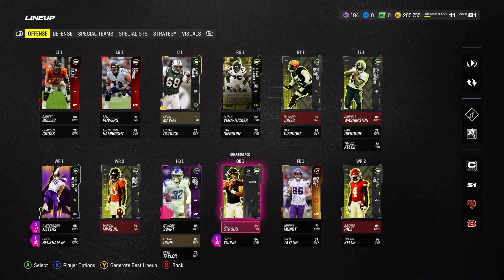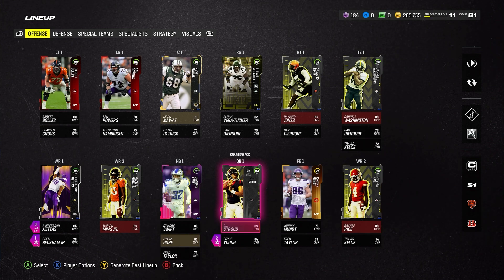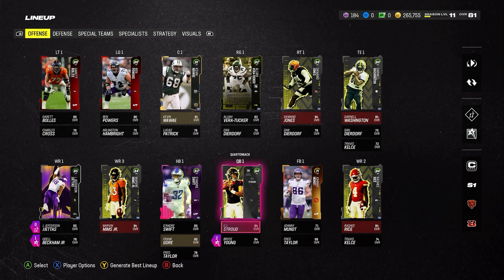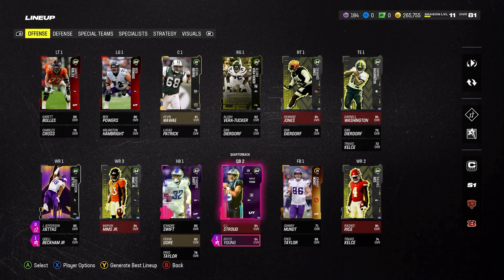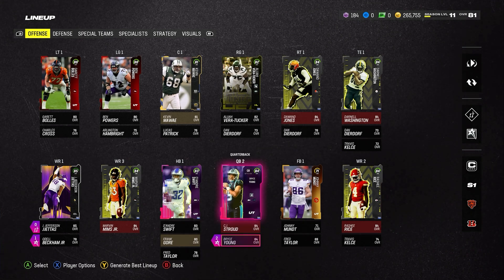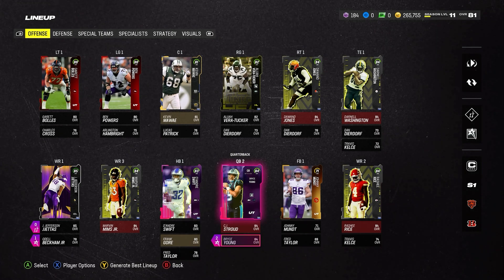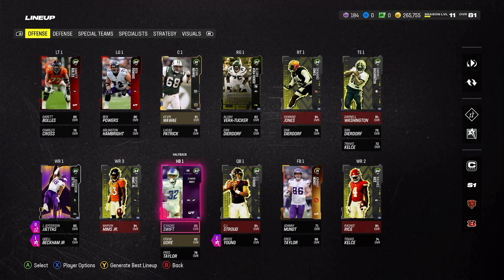At quarterback we've got CJ Stroud. He's actually got the same release as Joe Burrow, so if you're trying to buy Burrow — since a lot of people say he's the best QB in the game — if you've got CJ Stroud, go ahead and sell Burrow. He's probably a little worse than Burrow but has the same release. Our backup is Bryce Young; we can't sell this card. He does get an upgrade, and he was my starting QB for the five games we played — we're three and two so far.